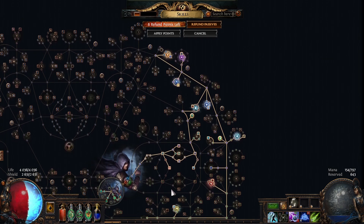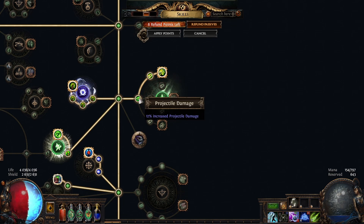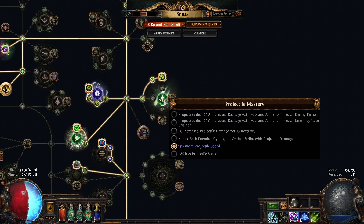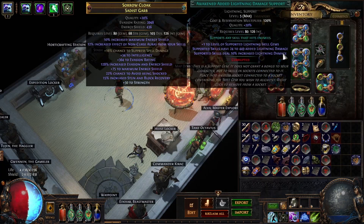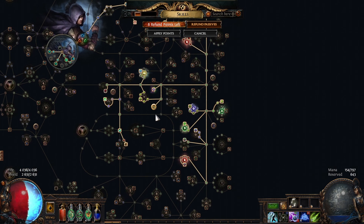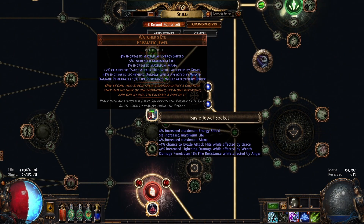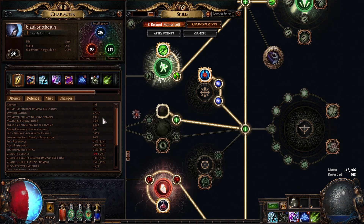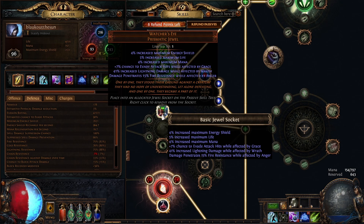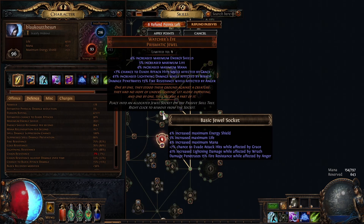The passive tree grabs all the trap stuff, lightning stuff, crit stuff, some aura scaling, suppress, some pierce, more projectile speed, and I anointed Long Shot for even more projectile speed — it helps the feel of the build. Since I'm evasion-based I also took Winddancer for more max hit taken. I have a Watcher's Eye with 'evade attack hits while affected by Grace' — I think this is the strongest Watcher's Eye mod in the game because going from 85 to 90 evade chance is around a 33% more evasion chance effectively.